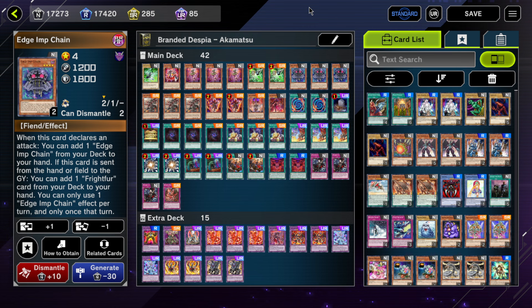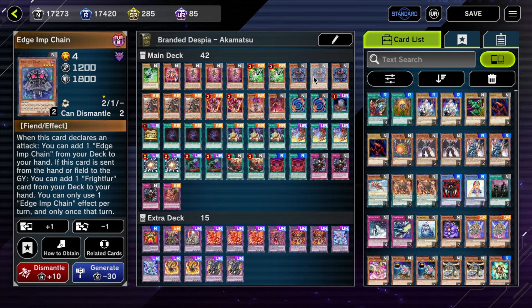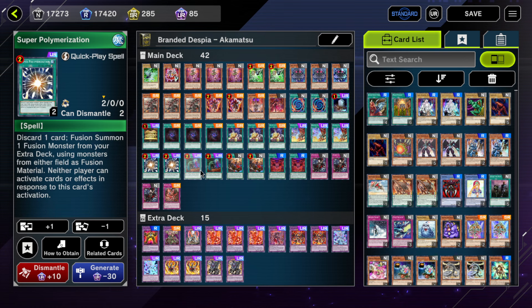Patchwork is the best part of the Poly engine that you want to see. Edge Imp Chain can brick you because you need to get it out of hand, which isn't guaranteed every time. But Patchwork just strictly goes plus one — you add Polymerization and Edge Imp Chain. This card is literally insane.